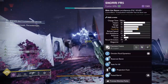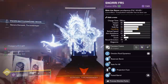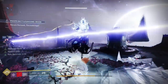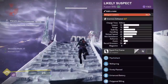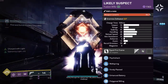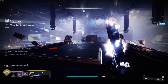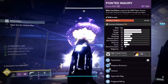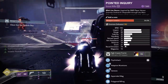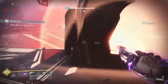Snorri FR5 is a world drop precision fusion rifle. It can roll Wellspring, and you probably have a roll or two sitting around somewhere, but the real special part is that you can go the reservoir burst route for double explosions. Likely Suspect is the Throne World rapid fire fusion rifle — no reservoir burst, but it is craftable with great options in Column 3 to go next to Enhanced Wellspring. Pointed Inquiry is the craftable Throne World 150 RPM scout rifle. This one gets adaptive munitions, so if you want to go all Void in a match game scenario, this is a great pick.